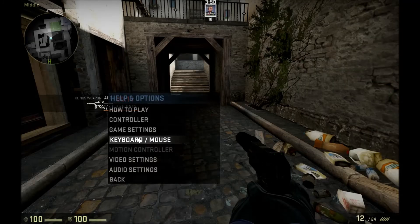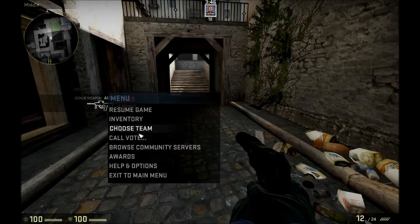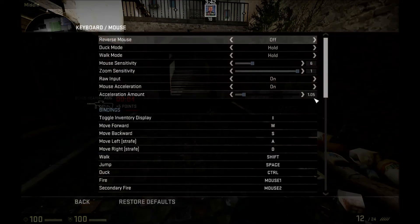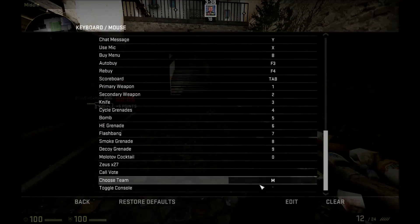After that you want to go back and go to Keyboard and Mouse. So again this is escape, then Help & Options and Keyboard/Mouse, and all the way down at the bottom is Toggle Console. The default button will actually be the button under escape, left of 1 and above tab.